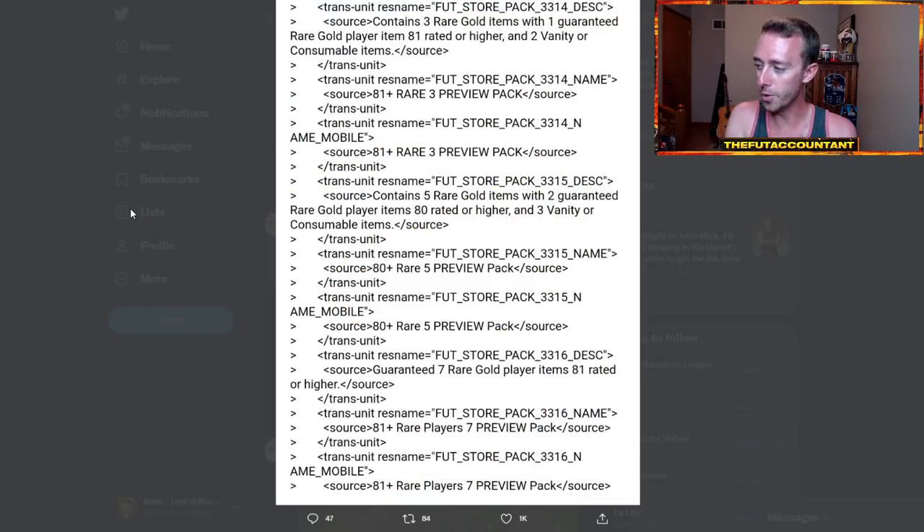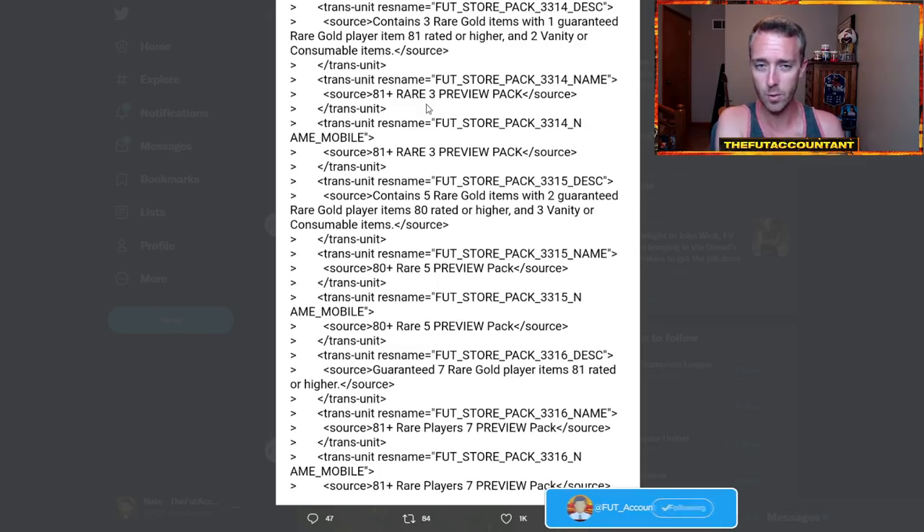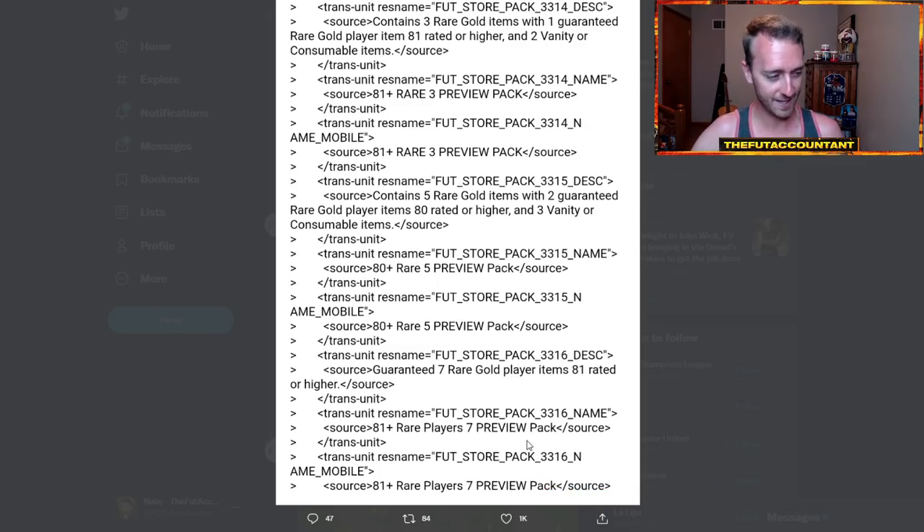This was the code that Footwatch tweeted out yesterday, literally about an hour after I posted the late market outlook video on Monday. Quick note: there are some preview packs in there, which is an interesting note if we think forward to FIFA 22. Preview packs have to be added to the code before they're actually added into the store. We haven't seen these yet — an 81-plus rare 3 preview pack, 80-plus rare 5, and an 81 times 7.